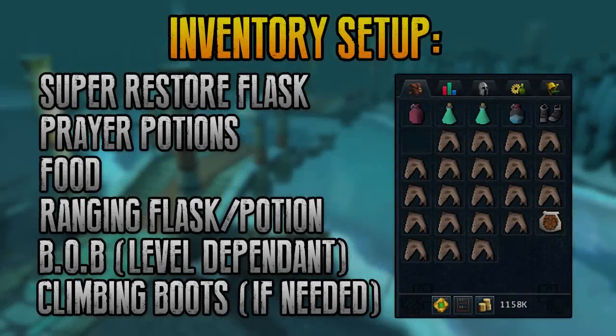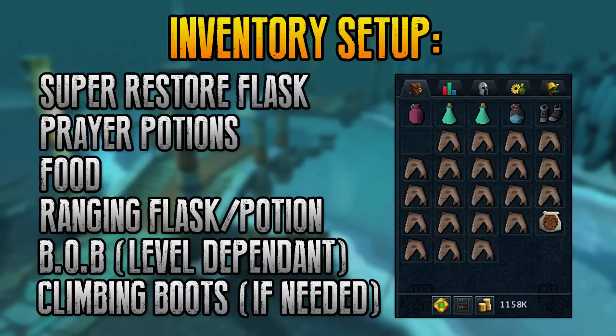First up is the inventory setup — it's raining outside so I'm sorry if that affects the audio. For me I just take a super restore flask, two prayer pots, and some sharks. I did take way too many in this video, but if you're a lower level you might need that many. I also carry my beast of burden, which is a war tortoise. If you don't have one it's not a big deal because most items dropped are noted anyway. The final item is climbing boots, unless you have the Trollheim teleport.